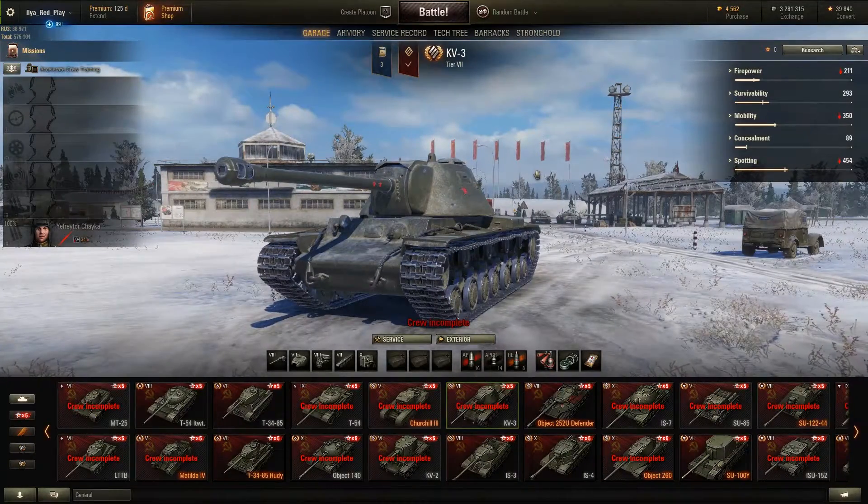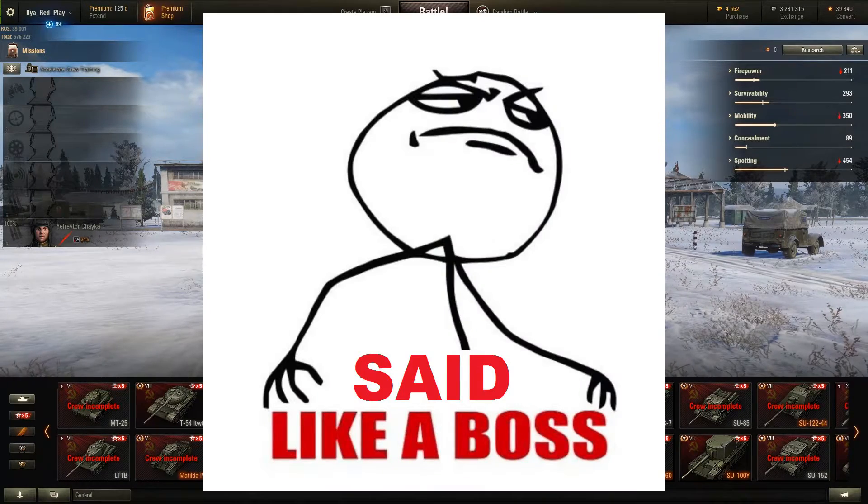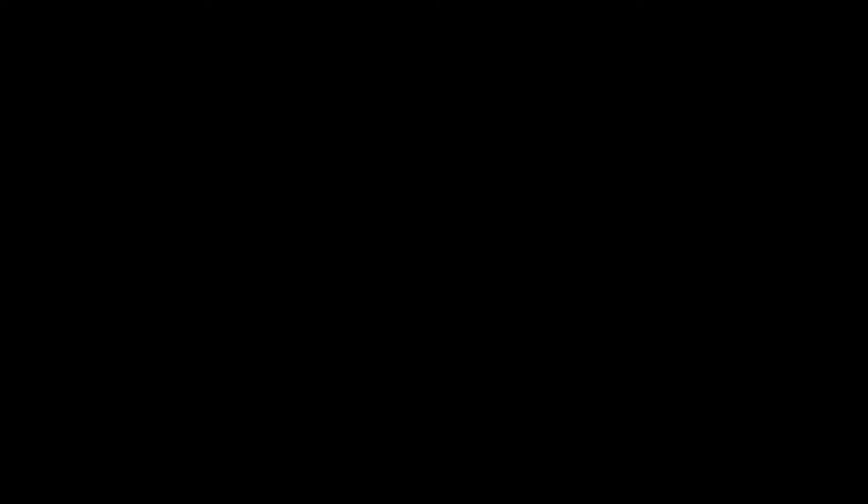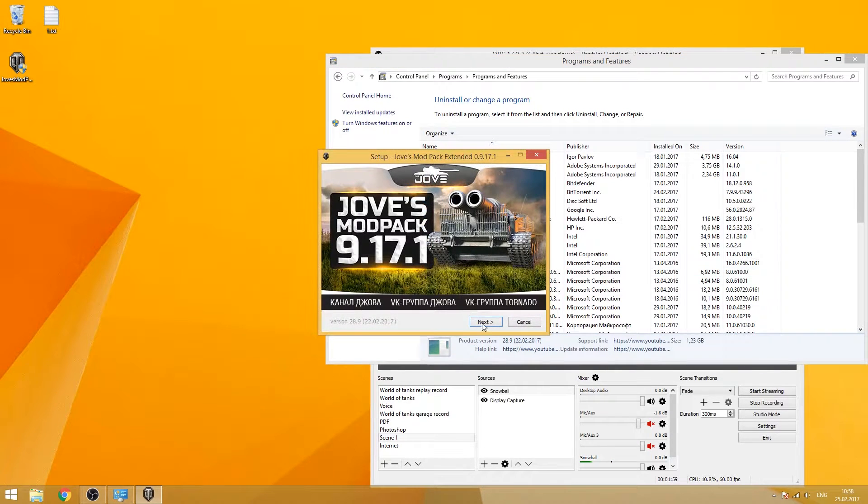I'll show you how to install everything. Let's close it out and get to this file: Joe's Mod Pack 9.17.1, extended version 3, English. Click Next, then 'Remove all existing mods' — that's very highly recommended. So if you have some of your own mods, you either don't install this or be aware it will remove them.